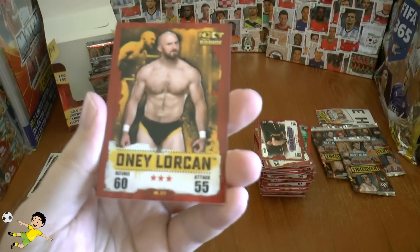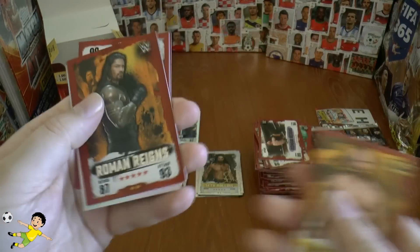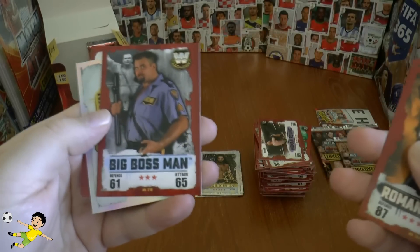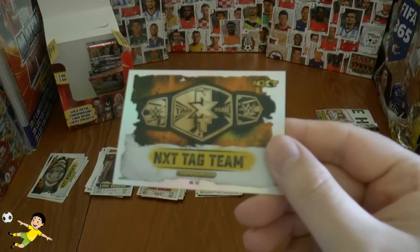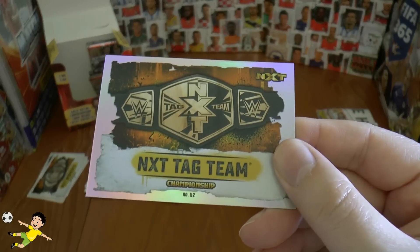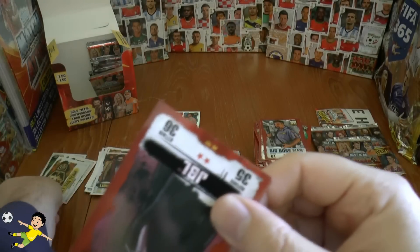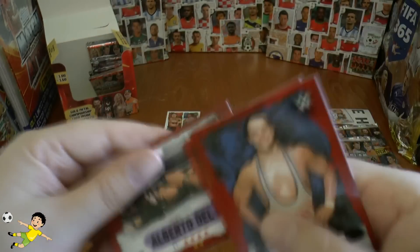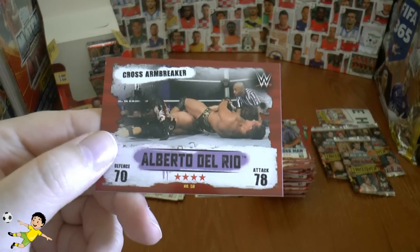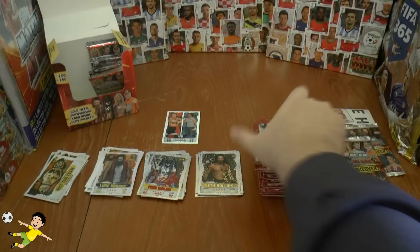Next pack: Oney Lorcan, Roman Reigns, the Big Boss Man. And another belt — the NXT Tag Team belt, that looks really nicely designed. JBL, Tye Dillinger, Bo Dallas, and Alberto Del Rio — the cross arm breaker move completes the base in that packet.